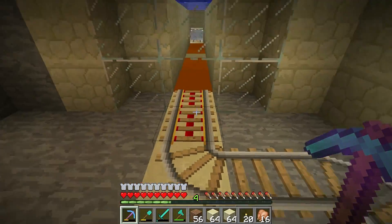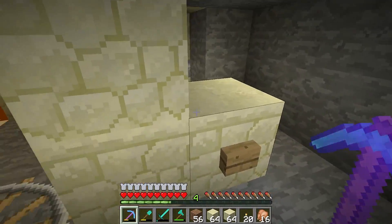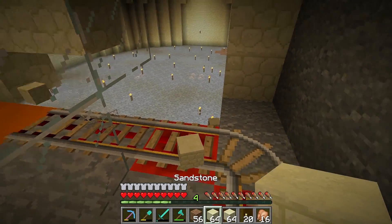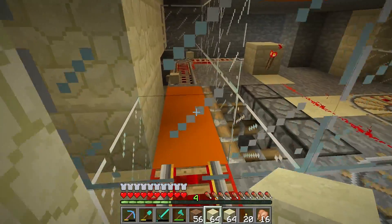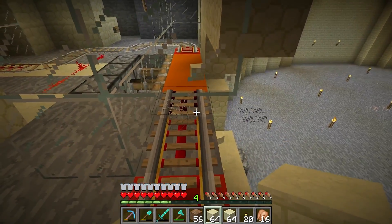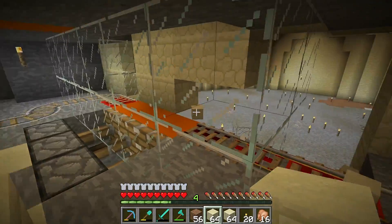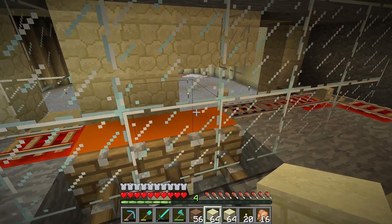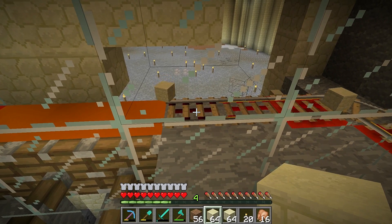The last problem we're going to have with this system — we tested it, it worked, go watch last episode — is the baby zombies. The best thing about baby zombies is we should be relatively okay to control them. The glass block is sitting on top of the activator rail, which ejects the zombies. The zombies hit the glass block and get pushed back into this room on the orange concrete — that's how it works.